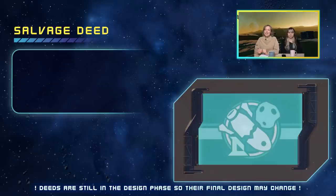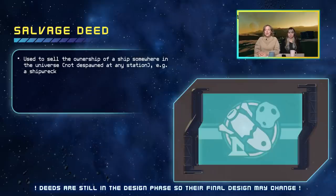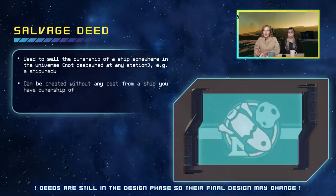Last but not least, we have the salvage deed, which is used to sell the ownership of a ship somewhere in the universe — so a ship that's not despawned at any station, for example a shipwreck. It can be created without any cost from a ship you have ownership of. For example, if you've crashed into an asteroid and don't have the energy to retrieve your ship, you could sell the salvage deed to someone else who would like to venture out, find the ship, and salvage it. This deed can be sold at the auction house or traded to another player.